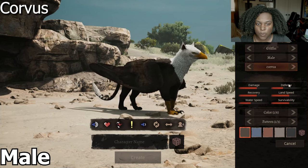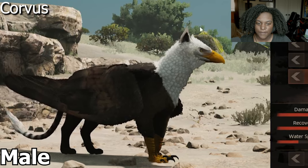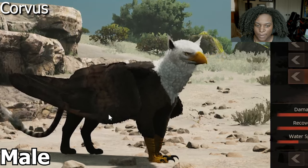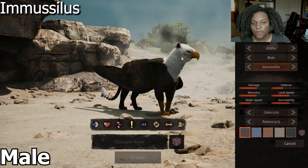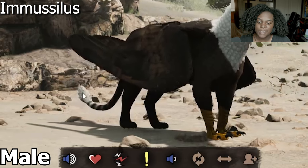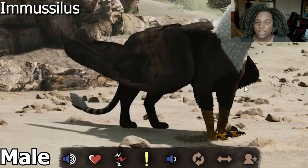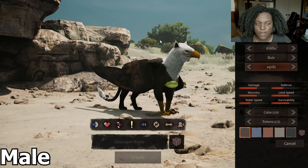Our next one is Corvus. The beak is not hooked — it's a lot straighter and the ears have taller tufts. It looks like the wings are a little bit bigger here as well. Our next one has shorter, rounder ears. They went back to the shorter hooked nose and the tail tuft on the tail is shorter than it was in our previous subspecies. Then we're back to our default.